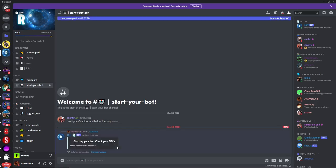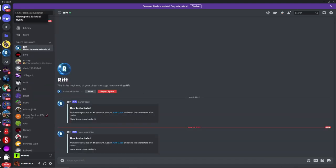Once you type that, it will send you a DM. You'll get a DM from this bot, so just click on that. When you go over here, you'll find the Rift bot has sent you a message.